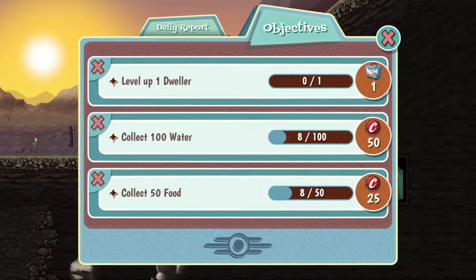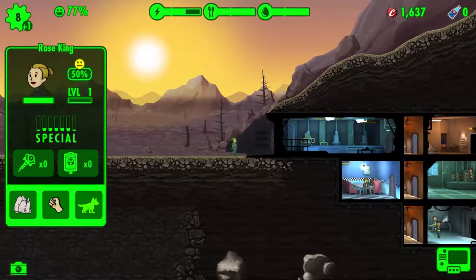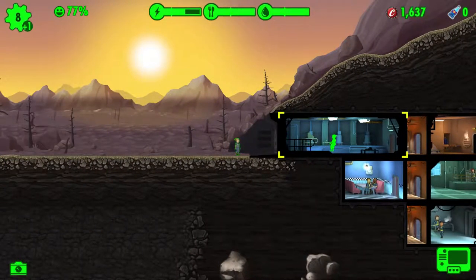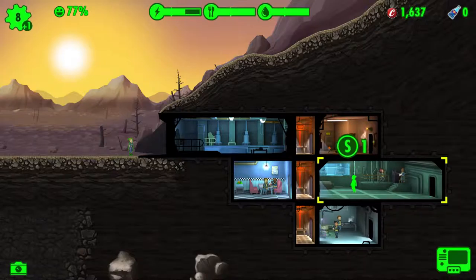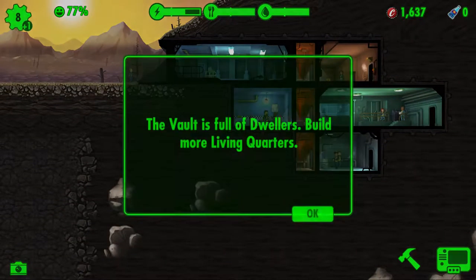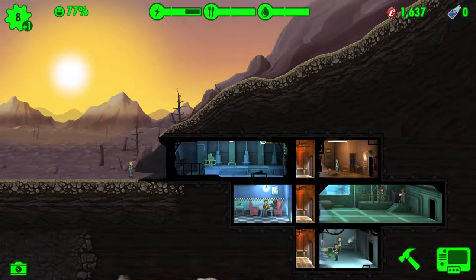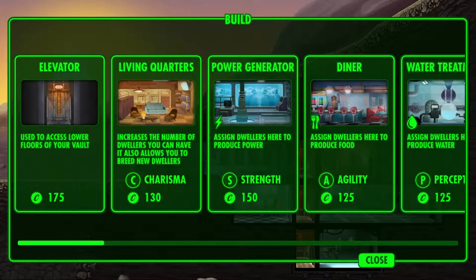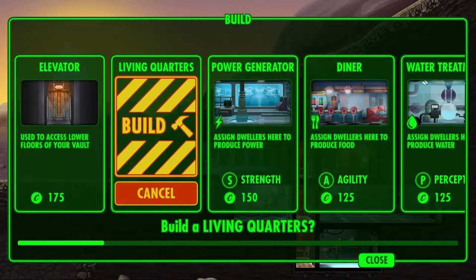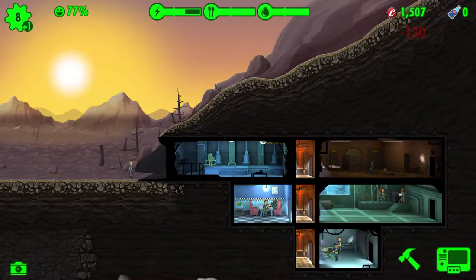Level up one dweller — that won't be too hard. It looks like someone else has arrived. Where do you want to go? Minus 1, 0 — oh you can just sit in there. Living quarters — I believe that goes on the end of that one. Let's put you there, there we go.